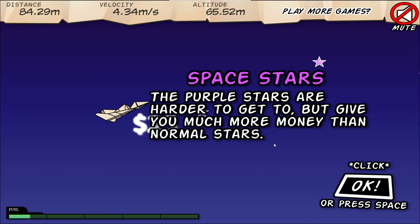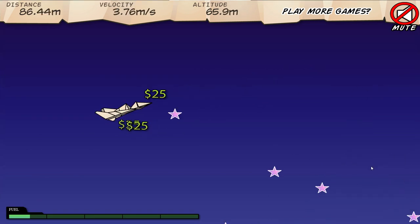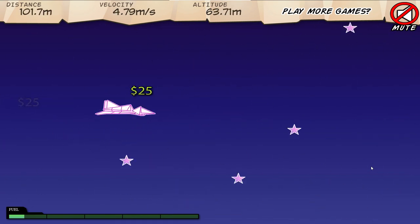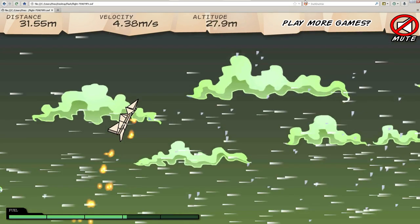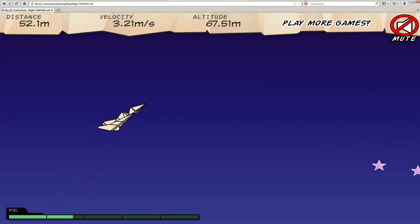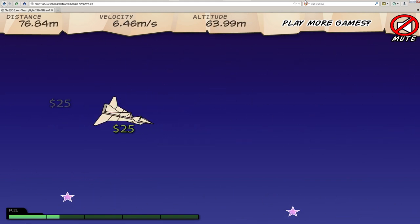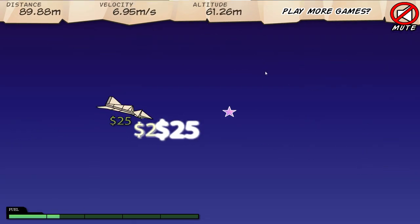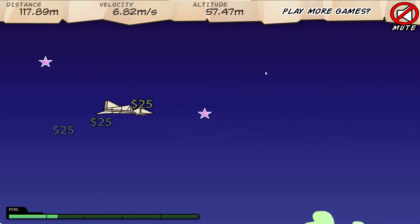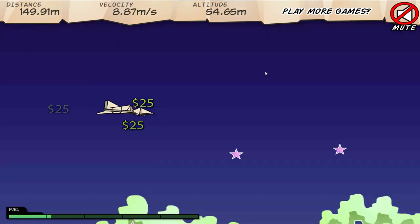I'm in space! Look at me, I'm in space! That's a Portal 2 reference. Let's see if I can do the space thing again — gotta go fast. At this kind of altitude you gotta watch out for how cold it is. There's a warning upgrade you can do, but I didn't really bother too much with it.